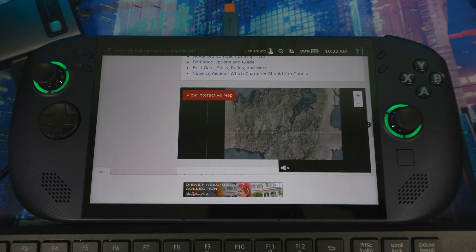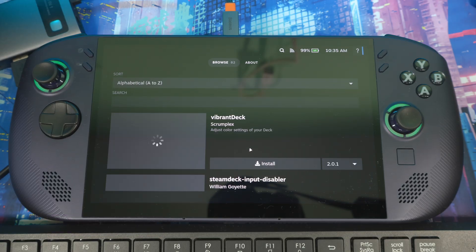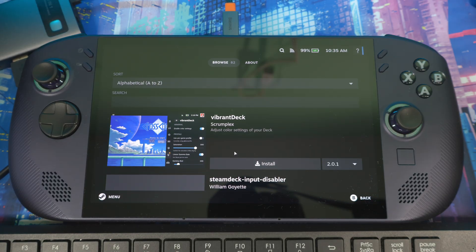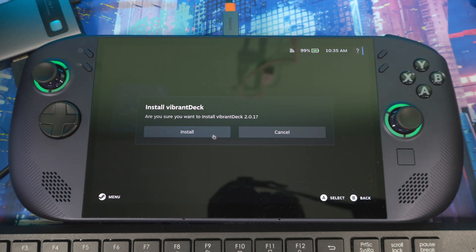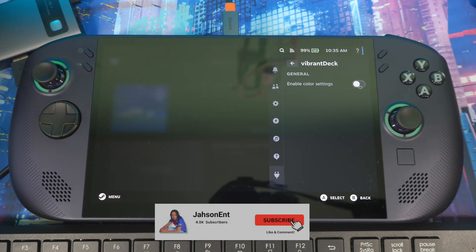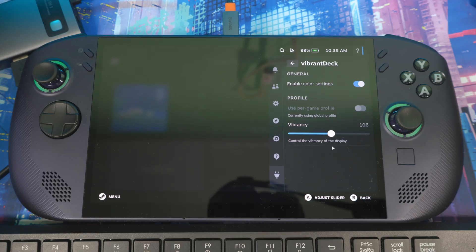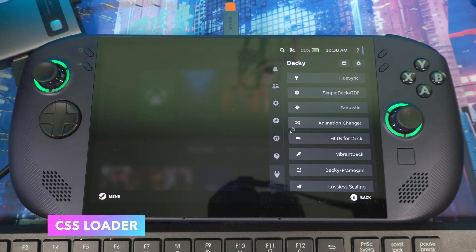The next plugin is Vibrant Deck. This gives you a boost in saturation to make your display pop a little more. Once installed, you can turn it on or off and adjust the saturation level to make it more vibrant or more muted — entirely up to your preference. This one isn't really a must-have, it's more of a customization option.